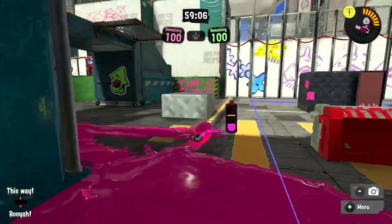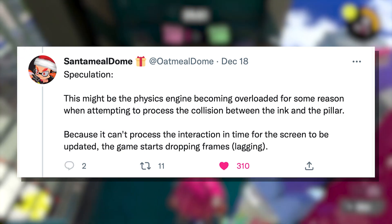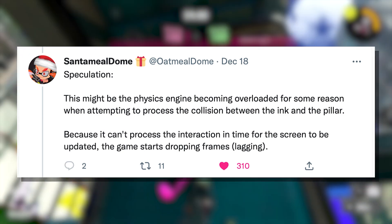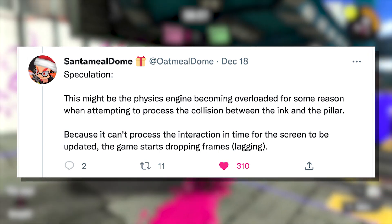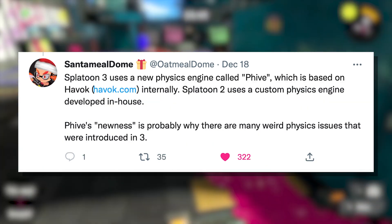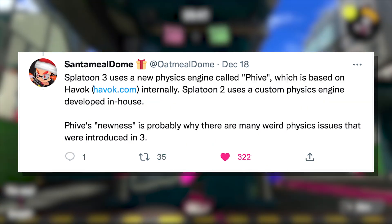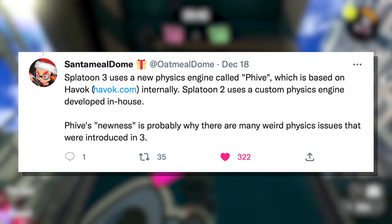Here's what Oatmeal Dome thinks might be the problem. This might be the physics engine becoming overloaded for some reason when attempting to process the collision between the ink and the pillar. Because it can't process the interaction in time for the screen to be updated, the game starts dropping frames, aka lagging. The physics engine that Splatoon 3 runs on could be having these physics issues because it is a newer engine that hasn't been polished for years like Splatoon 2's engine.